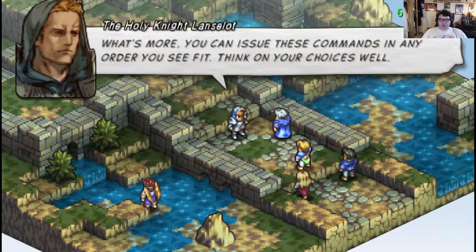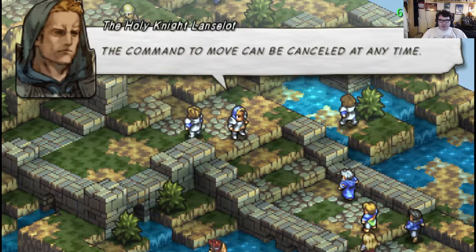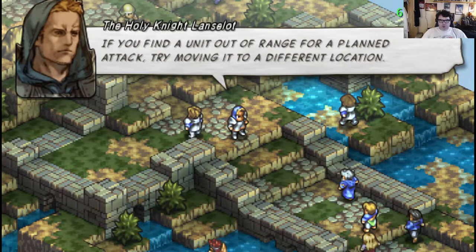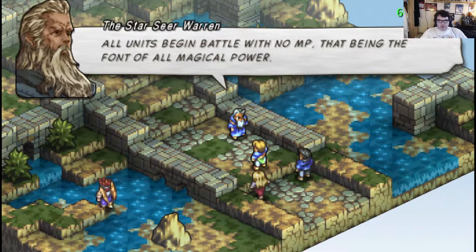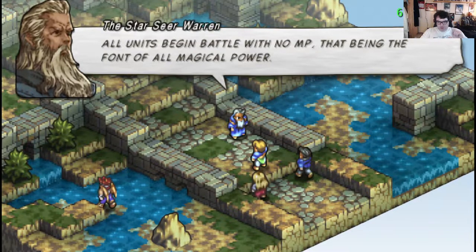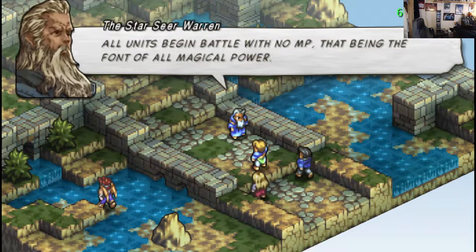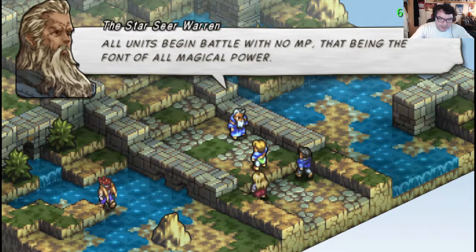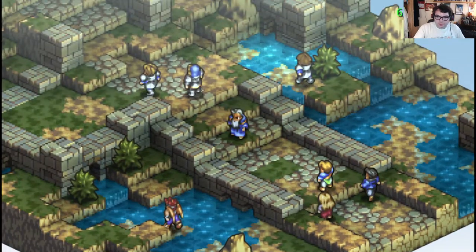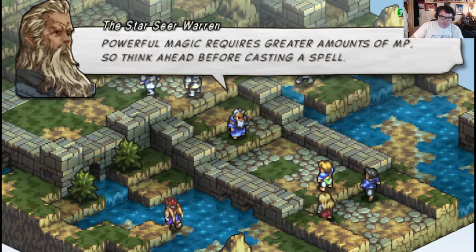I'll figure out what these voices are eventually. When you can choose commands in any order you see fit, think on your choice as well. The command to move cancels at any time — if the unit is out of range for a planned attack, try moving it to a different location. I'll just begin with no MP, that being the font of all magical power. Units accumulate MP gradually over time. Powerful magic requires greater amounts of MP, so think ahead before casting a spell.